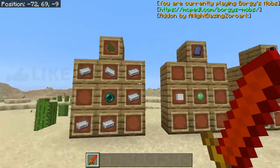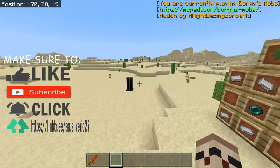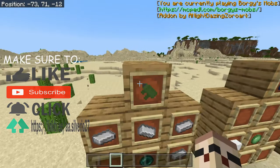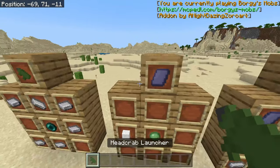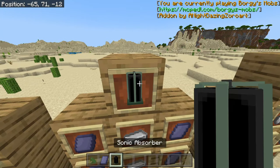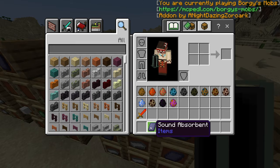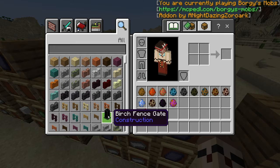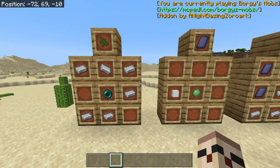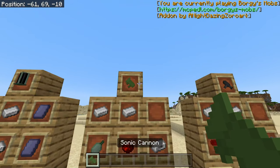Another Minecraft mod, and today we're doing this weird mod right here. We'll check out some items — this is the red crab, the sound orbiter, the sonic thingy. So these are the first three items. I also showed you guys the crafting recipe on these items. This right here is the sonic cannon.